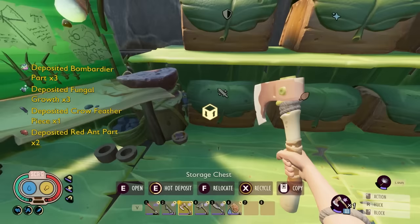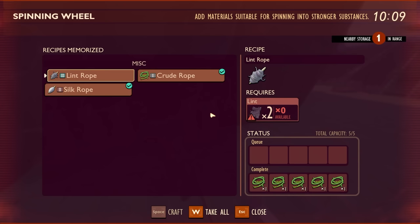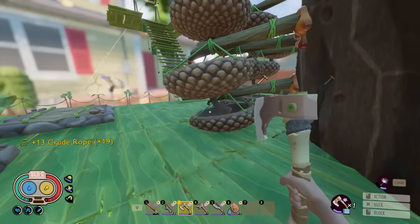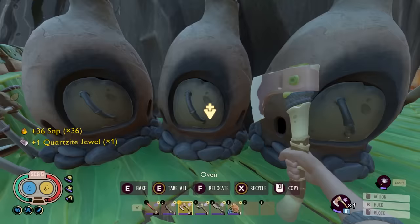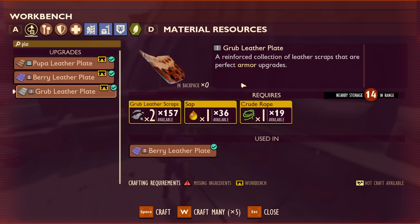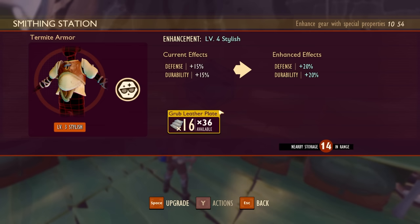Home sweet home. Time to deposit all the stuff that I don't need anymore. This is starting to remind me a little bit of Animal Crossing in the sense that I'm just doing all my little daily tasks. Make more crude rope. Collect my little sap — which this is actually 24, 28, 36. Get all my little globs and jewels. Make some more. Because then of course we can just make a bunch of grub leather plates. Now I can go to level four chest piece.